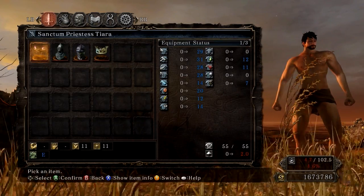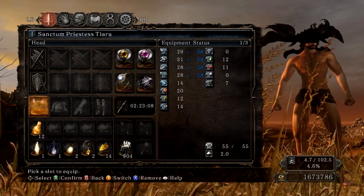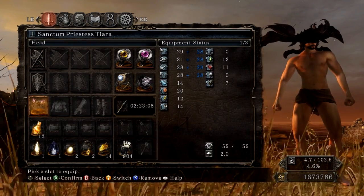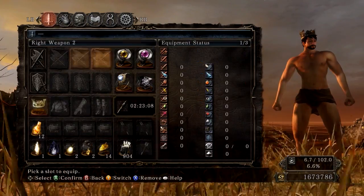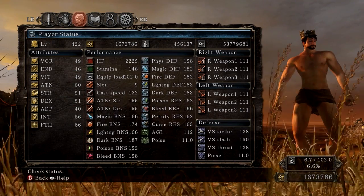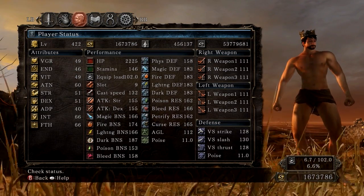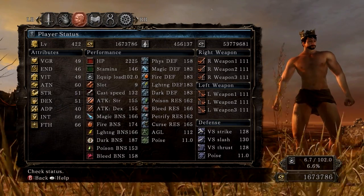Let's go through all the armors. We have the Sanctum Priestess Tiara — it looks really ugly, not pretty at all. And we have the Crown of the Sunken King, which I think you'll retrieve at the end of the DLC. It lowers vigor by 1, increases endurance by 1, lowers vitality by 1, increases strength index by 1, and increases both faith and intelligence by 1.